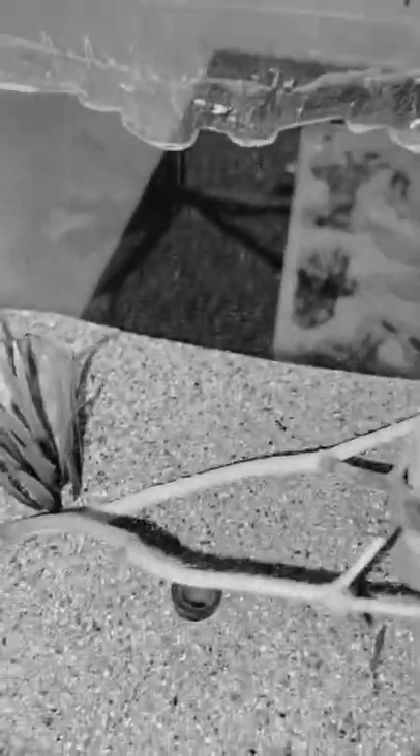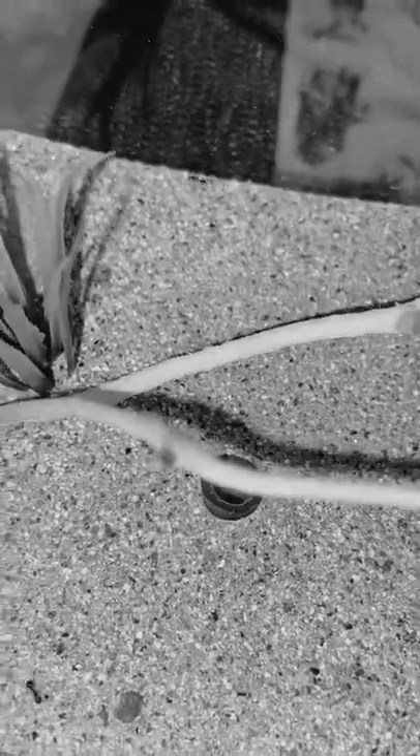Before I feed a queen ant from this colony to this black widow spider, I just want to say that the queen ant is actually an alate, which is basically an infertile queen ant that was going to be eaten by its own colony. I can prove it because there's a wing of the outworld right now from a different queen ant.